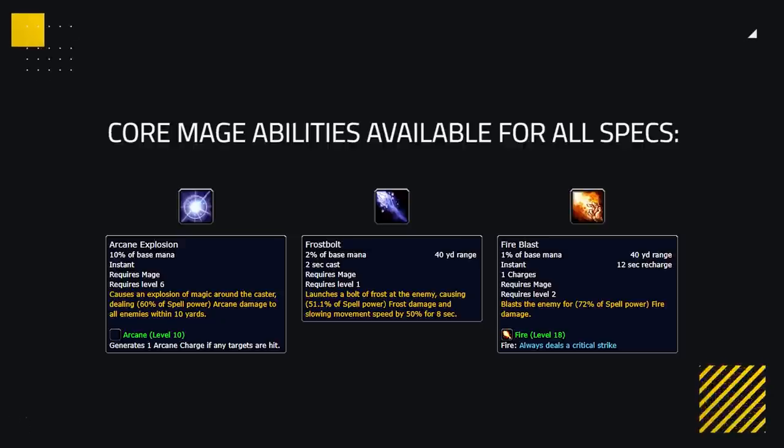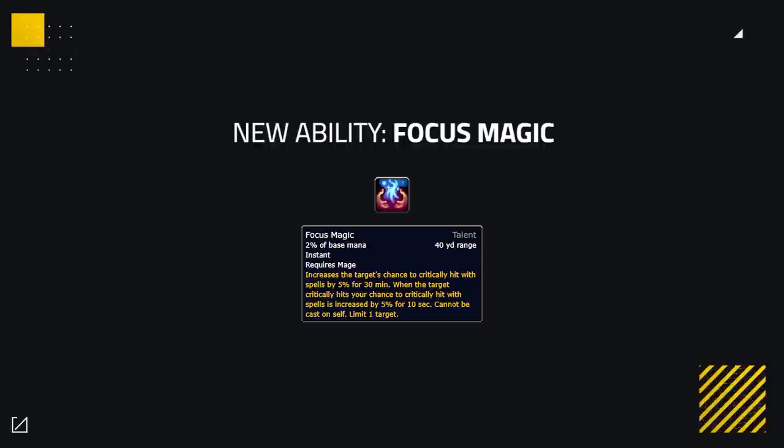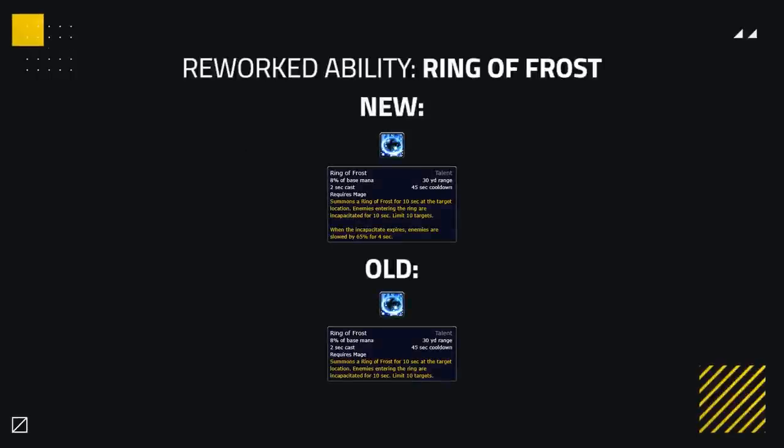Fire gets a slow, Arcane gets another damage school, and Frost gets some more instant damage. As for talents, all three mage specs are gaining Focus Magic, which is given to an ally and increases their critical strike chance, and when they crit you also gain some critical chance yourself — a nice extra buff. Ring of Frost is also seeing a small buff, now slowing enemies after the effect expires.